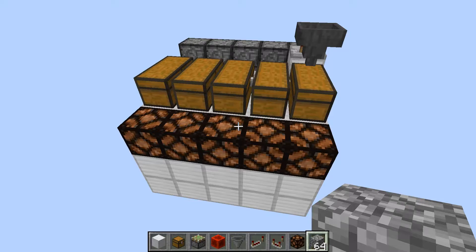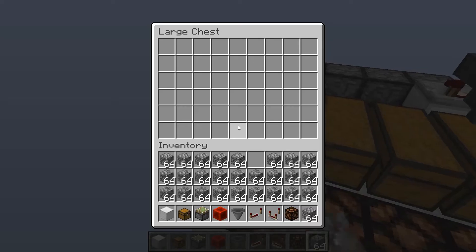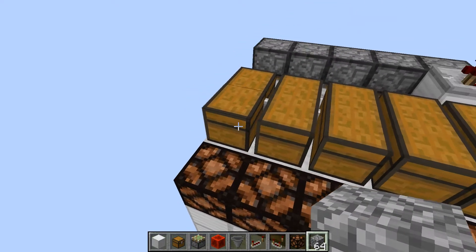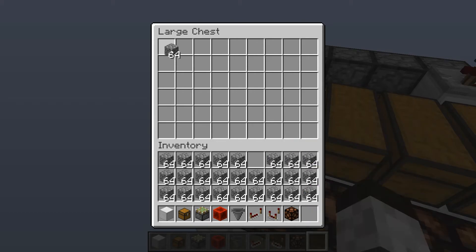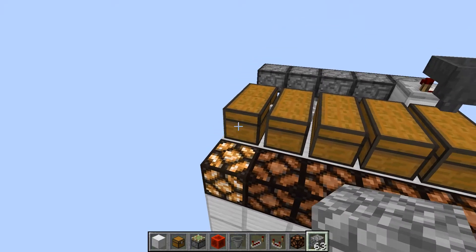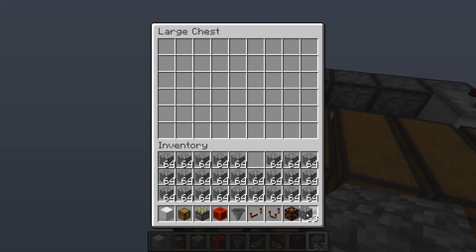Hello everybody, welcome back — Tinker 77 here. Today we're going to show off some indicators to tell whether your chests are empty, partially full, or full. As you can see, this chest here has nothing in it and the light is off. When you put one item in, the light turns on, indicating that that chest has something in it — so you can have on and off.